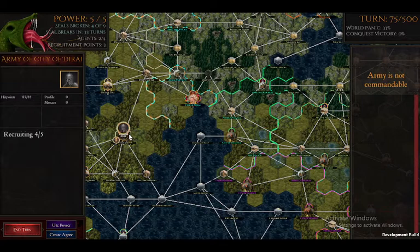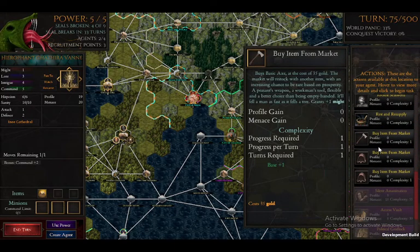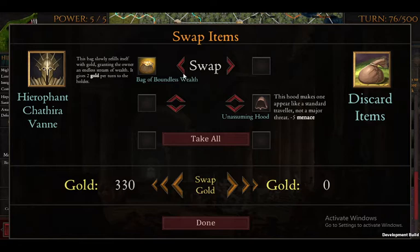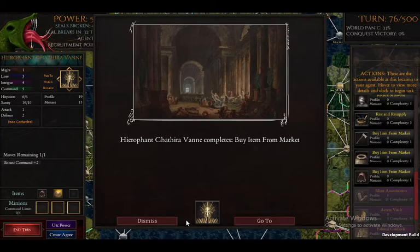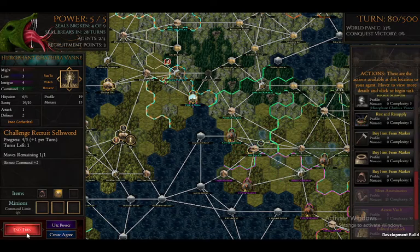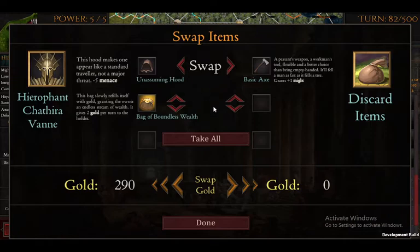We have restocked the market. If we go through, we can find and buy some stuff. Right now there's only a basic axe, which grants plus one might. I think I'll have him buy it. Now we have minus five minutes because we have a hood. We can also pay for the sellswords, which actually costs fifteen gold. Since we raided that guy's vault and stole his bag, we basically have unlimited gold — isn't that nice? We're gonna take all again.